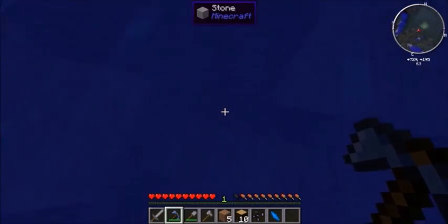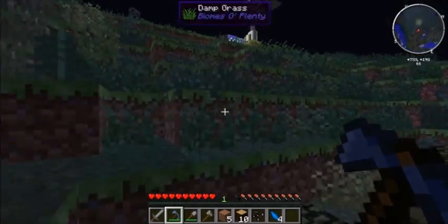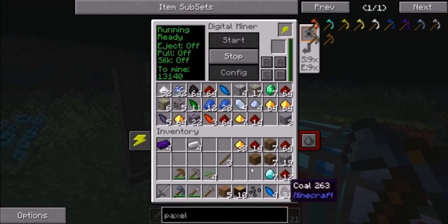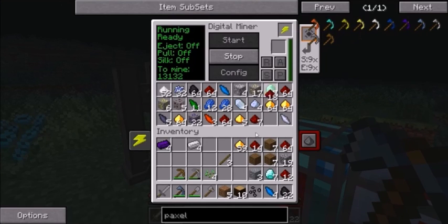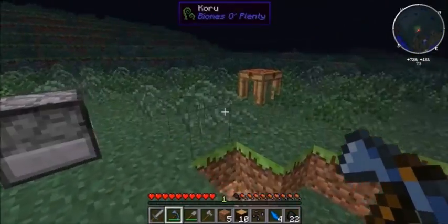One thing I need to mention about the Digital Miner is it doesn't take resources from the area visually, as far as I know. Like you can have it mine lots of stone or cobble, but it won't leave a giant hole — it'll just kind of be the way it is. Certus Quartz is needed. I know what I'll do — I'm going to make a chest, one of these chest things.